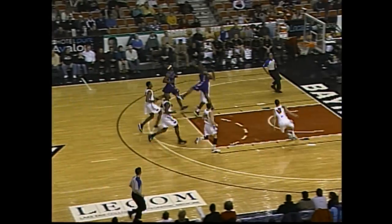Centering across the timeline. Lob pass ahead to Danny Green, across the timeline into the right forecourt. There's a backdoor lob and Danny Green lays it in.